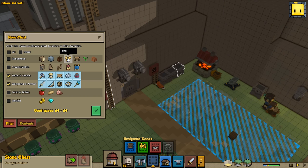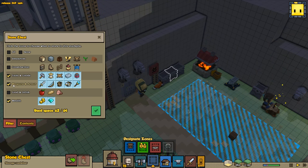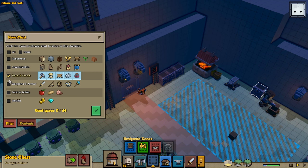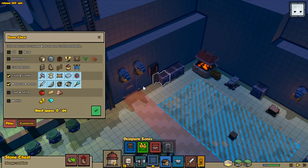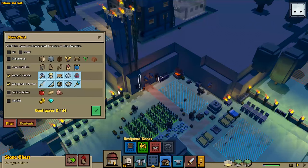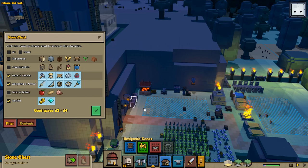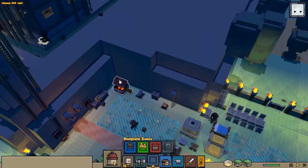First things first, let's get these chests sorted out. So the blacksmith - we want these chests for metal bars, weapons, tools and armor. We'll make this one tools and goods, weapons and armor. We'll also make this one tools and goods. Leave this one here for now because the woodworker is going to need one that's tools and goods too. These three are going to be specifically just for the blacksmith. Do we want wealth in these? I think we're going to save the wealth chests for inside the main keep.